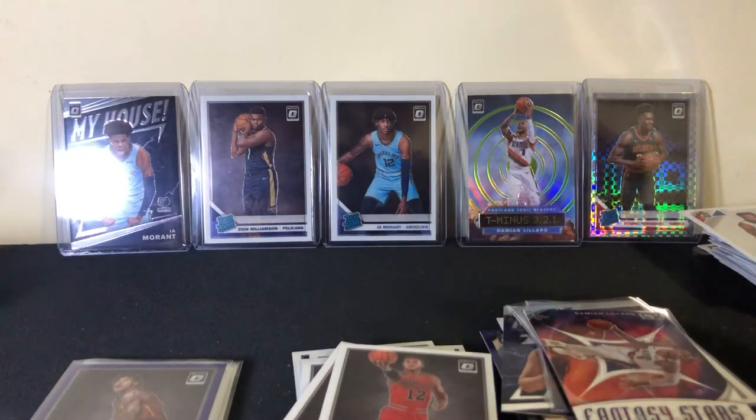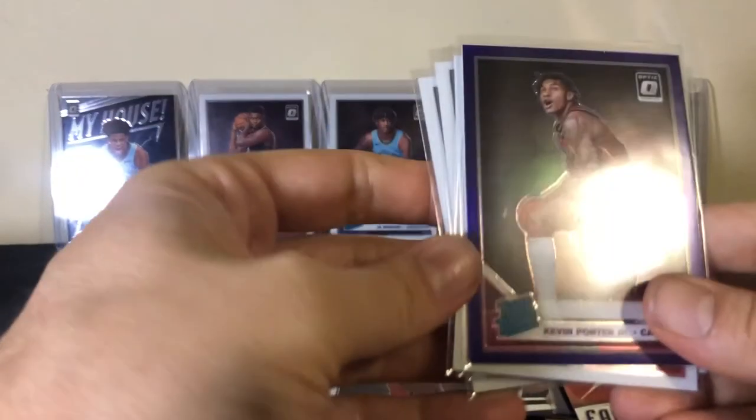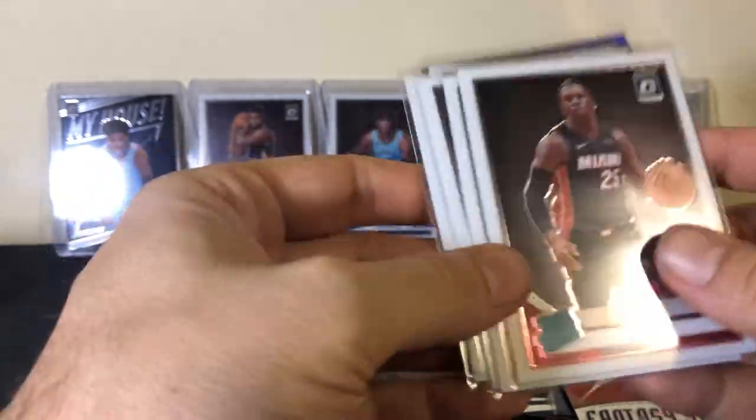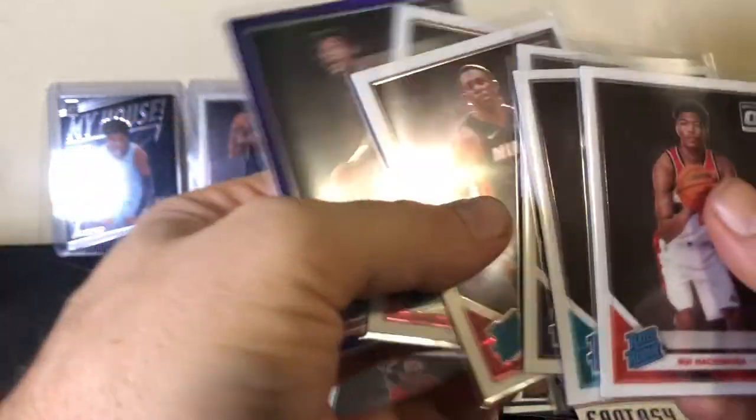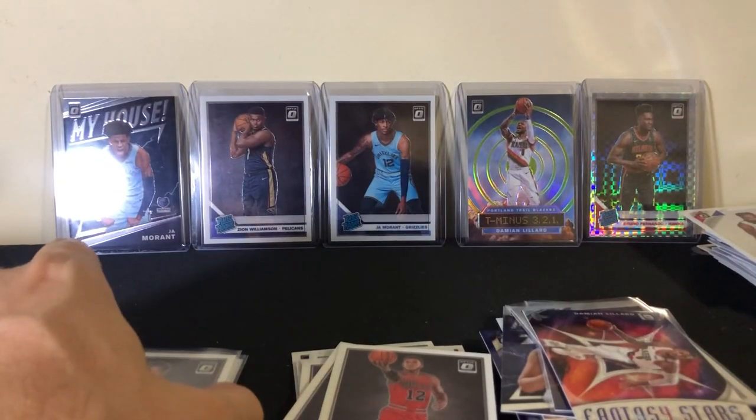Alright, so out of the three boxes: Bruno checkerboard, Dame Lillard, green 51/149, Ja, Zion, and Ja — mi casa! We also have Kevin Porter, two Kendrick Nunns, PJ Washington, Rui Hachimura. There you all go — hope you enjoyed that. Good luck with your openings!